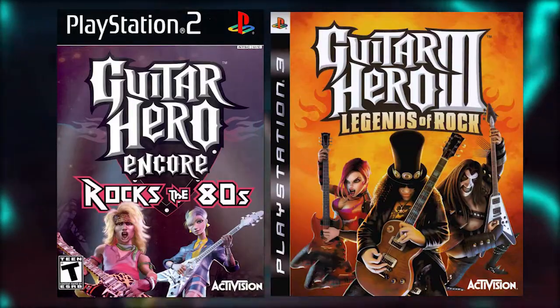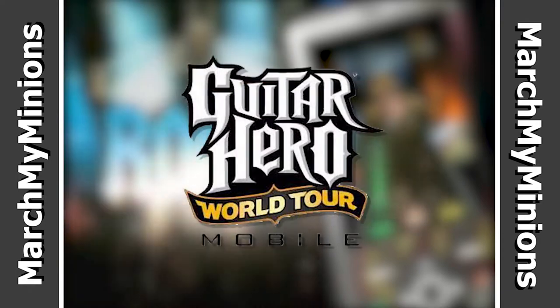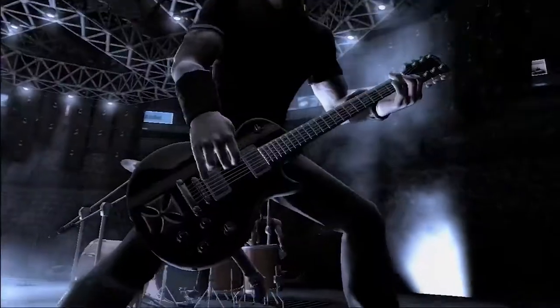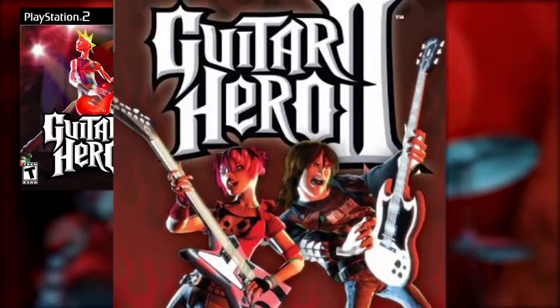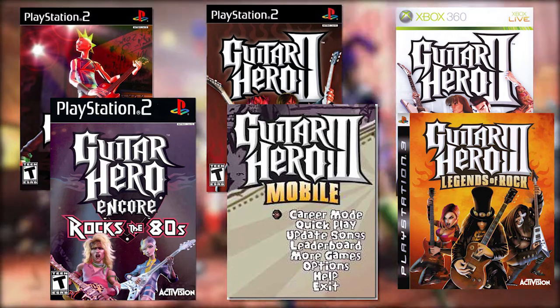While Rock the 80s and Guitar Hero 3 were being released, Activision slipped in Guitar Hero 3 Mobile, developed by Machine Works Northwest LLC in 2007. There would be three mobile releases from 2007 to 2009, including Guitar Hero 3 Mobile, Guitar Hero Backstage Pass, and Guitar Hero World Tour Mobile. By now you might be noticing a glaring issue. To recap: Guitar Hero 1 in 2005, Guitar Hero 2 in 2006, ported to the 360 in 2007 — the same year Rock the 80s, Guitar Hero Mobile, and Guitar Hero 3 were all released. That's six games in a matter of three years. And it only got worse.